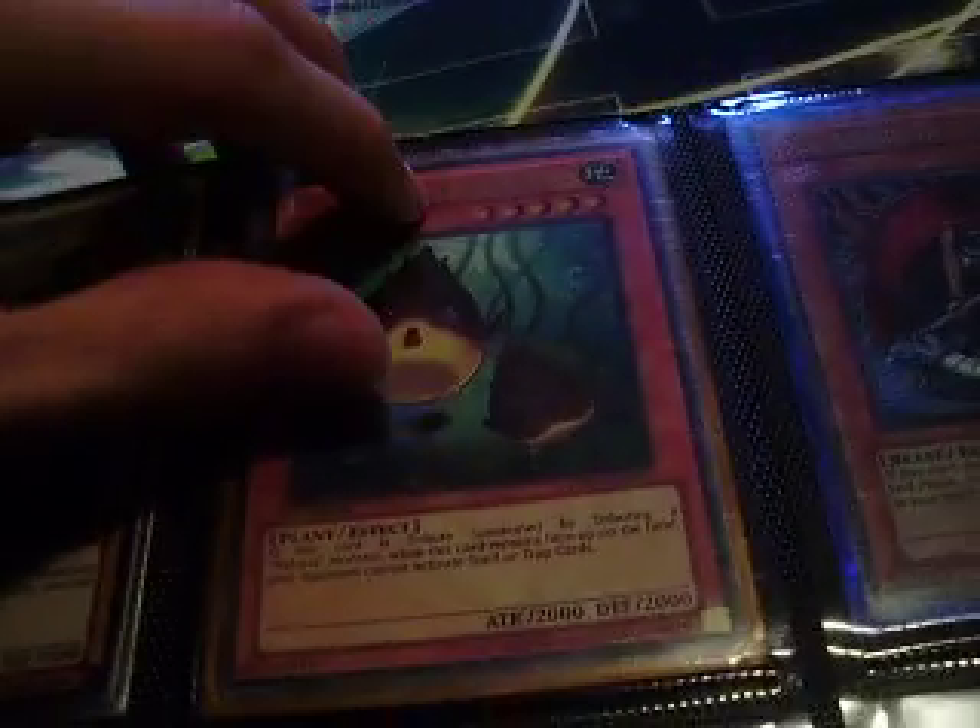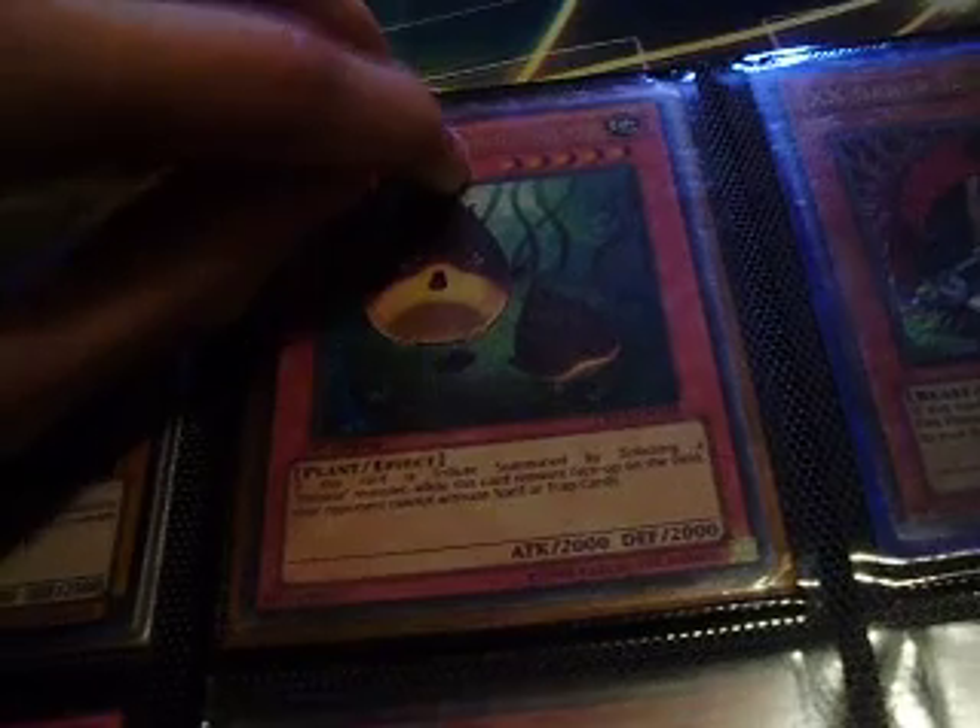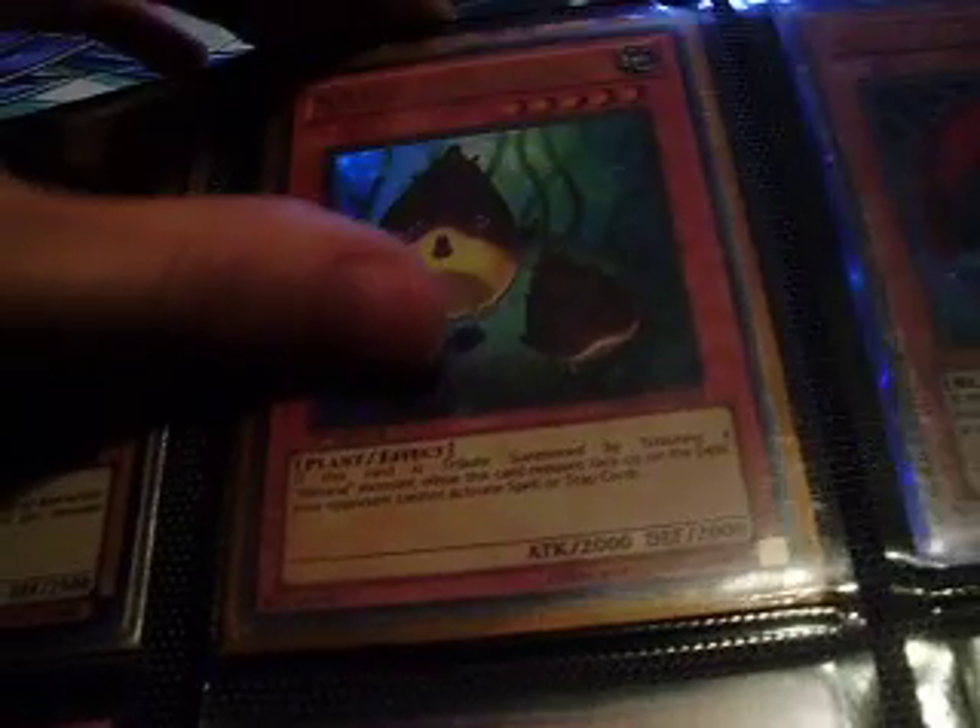Blue Eyes Ultra — we got a Bamboo Shoot with a tiny bend right there, not noticeable unless you take it out of the sleeve and look at its back. We got an Ultra Dark Soul, Super Gizarus, Ultra Genzo, Super Vader, two Super Infernity Launchers, Karakuri Clock. Toon stuff — Super Toon Blue Eyes, some Toon Gemini Elves, one's signed, one's in Japanese.